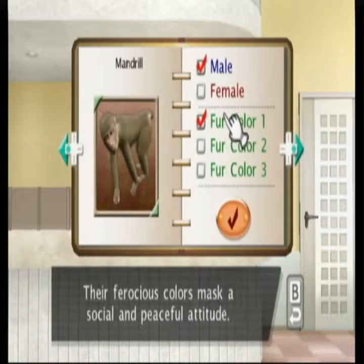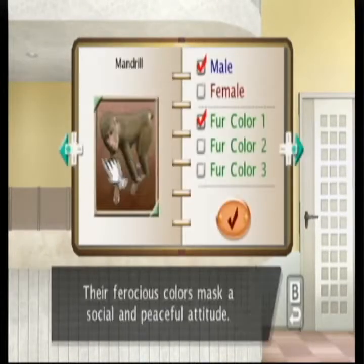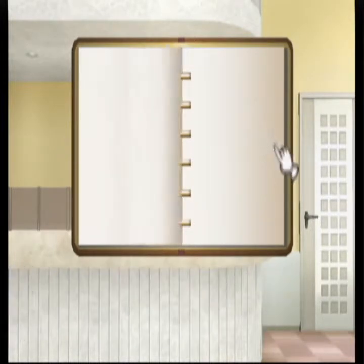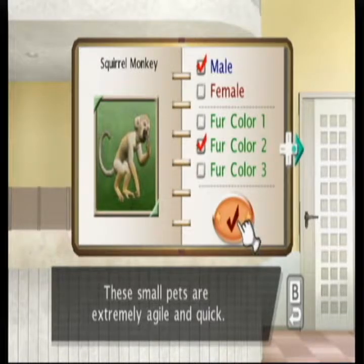First, you have to go to the adoption center to pick out your monkey. When you first start out the game, they give you the choice of two monkeys, but you can unlock other kinds later. They also give you a choice of a different color fur for your monkey, but they don't tell you what you're choosing. If you choose one, two, or three, they don't show you what color you're selecting. Why do they even bother giving you the option when you have no idea what you're selecting?